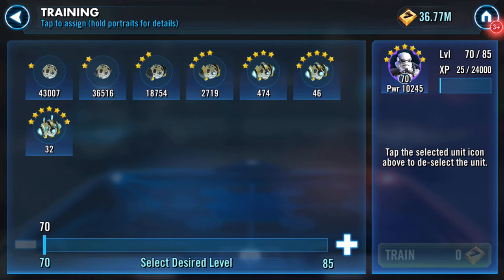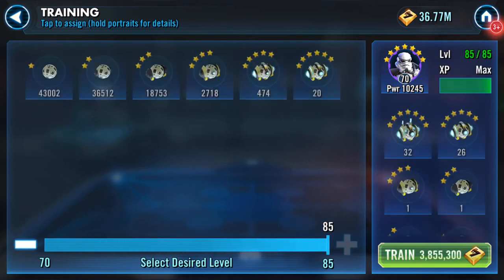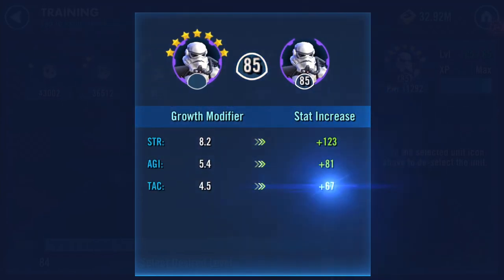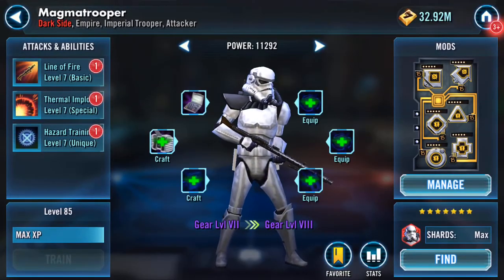First of all, had a nice little credit heist — really couldn't grab it. Three point nine, or 3,938,855. There we are. That's a lot of credits. Wow — a thousand GP for those 15 levels. Nice, have some of that.